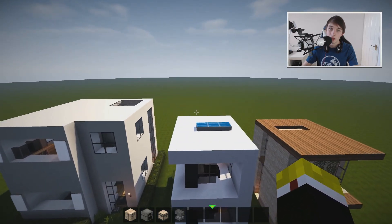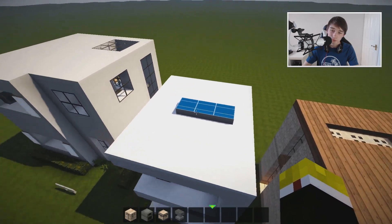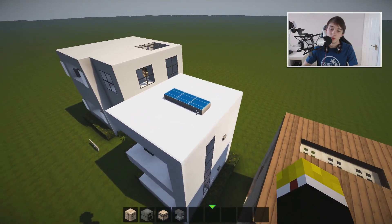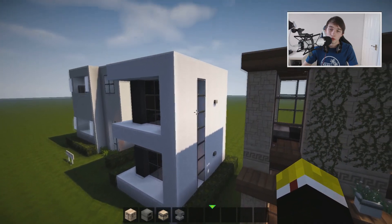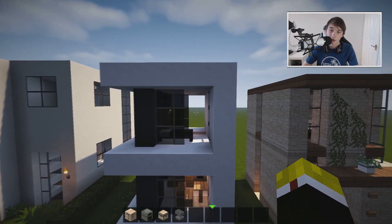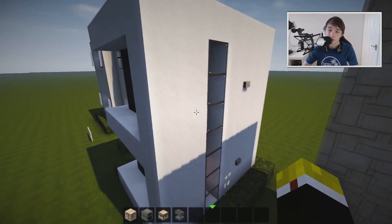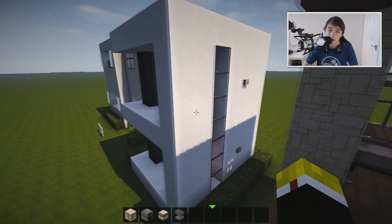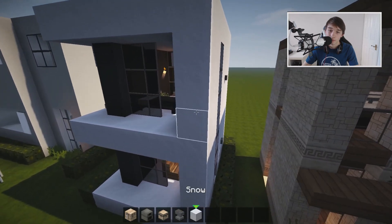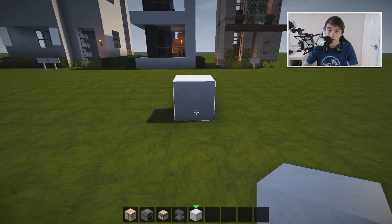At the top I did add another little modern feature — just a solar panel to give it a bit more detail. We've got windows basically on all sides of the house to let in a lot of light. This house will have no issues staying light inside during the day. It's pretty elegant; I like the look of it. I think it turned out really well. So guys, to start off this build, place one block down.